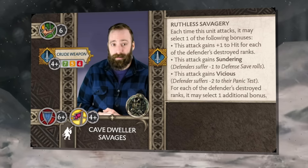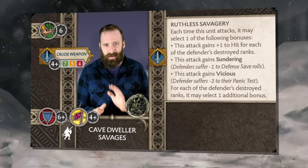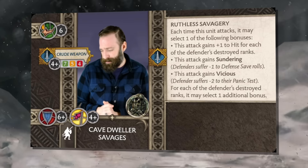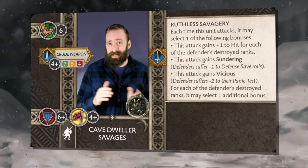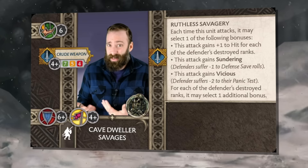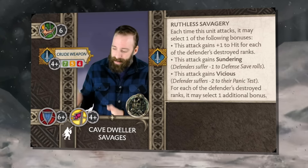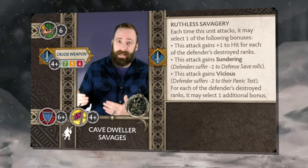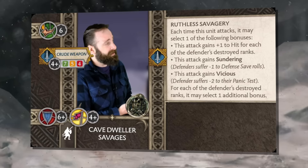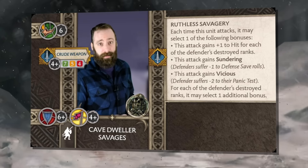They hit on a 4+ at 7, 5, 4. Now you might initially say this attack value doesn't seem that great — the Spearwives are 7, 7 and don't decay as fast, or many elite units might be hitting on a 3+. Well, they're able to get this basic attack value maximized through their ability: Ruthless Savagery. Every time this unit attacks, they get to select one of these options.